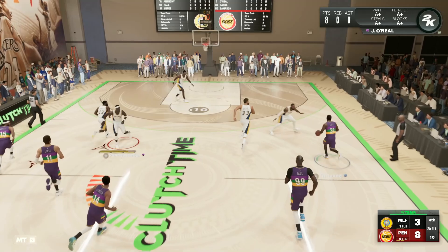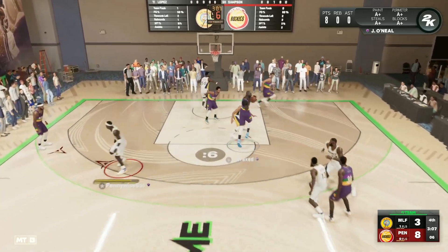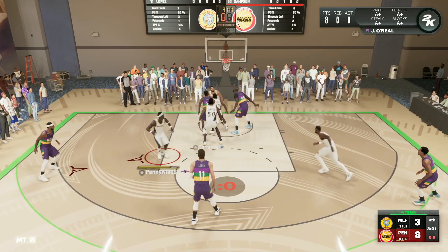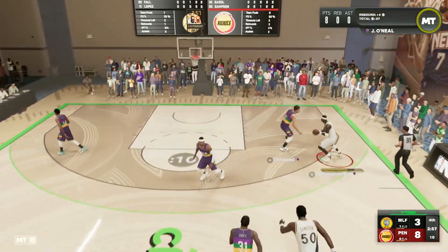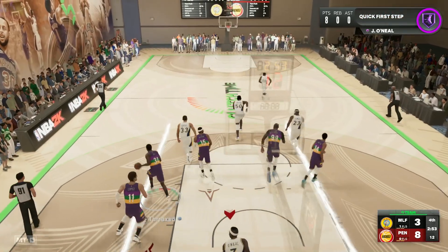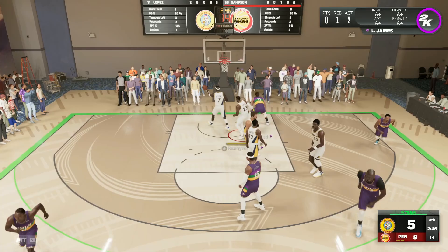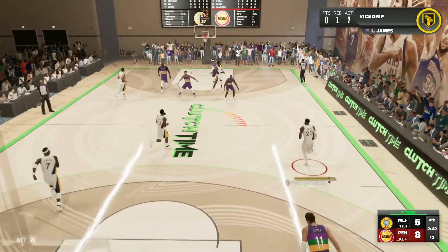I wanted to shoot a three just to see what his jump shot looks like in game, but if you're using this card normally, you don't really want to be taking threes with Jermaine O'Neal. You just want to take him to the rim and finish at the basket. He doesn't have to score every single possession to be super valuable on the court. Looking to get inside — he tried to go for the dunk but got taken out of it.